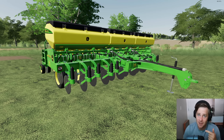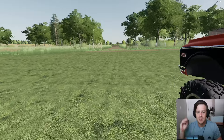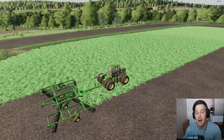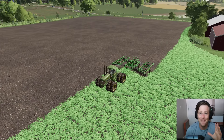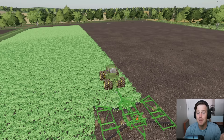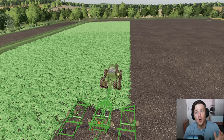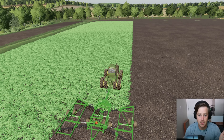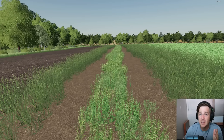That field next to ours — we have now purchased it. Let's run over there real quick. Here it is — this whole field is now ours. We planted some oil seed on it; we're going to disk it all up, which will fertilize the soil, perfect for when we plant corn next. We'll probably get to that today. One question: do we combine both fields, or do we leave the road in the middle?